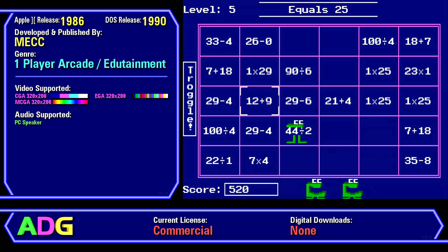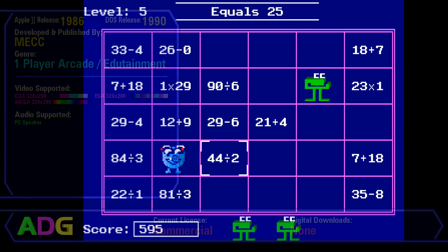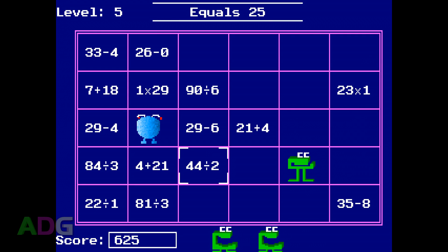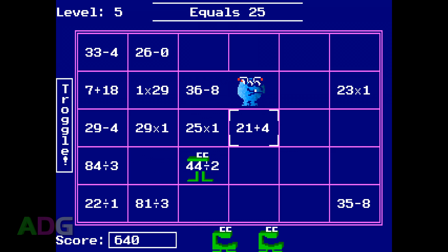I wasn't able to find any copies of the original floppy disk version, which is the one I have, but later re-releases were going for around $5 to $15. Keep in mind that there are other games in the Munchers series, so you don't necessarily have to go for this original one if you want similar gameplay — not necessarily related to mathematics, either.